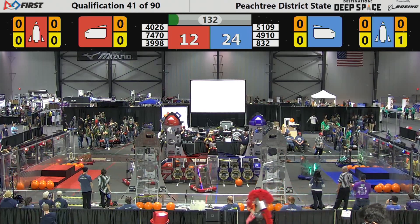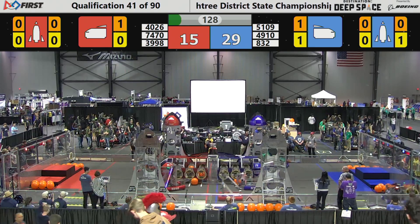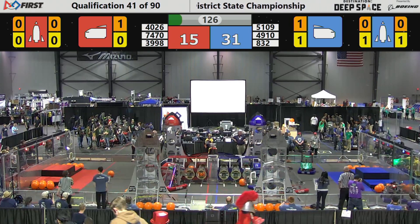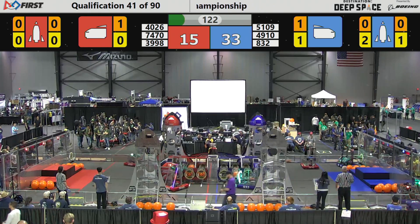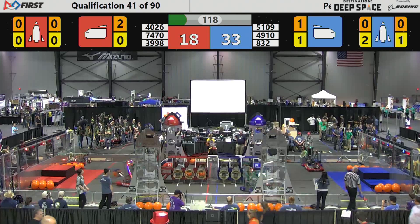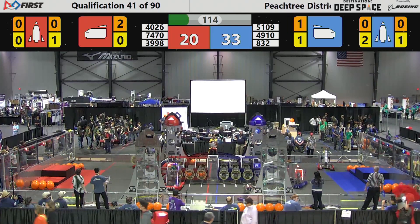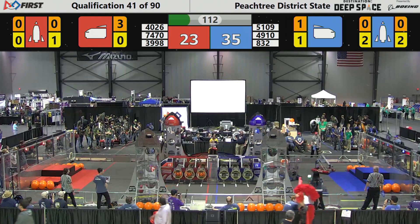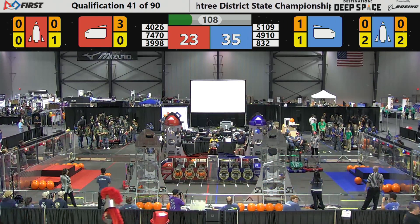The human players now have full visibility on the field surface after the sandstorm, as they're moving the bots up and down the field. Global Dynamics at the red alliance rocket is placing a hatch panel worth two points. Oscar and 39.98 — Redneck Robotics — head down the field, with 39.98 scoring cargo in the cargo ship, worth three points.